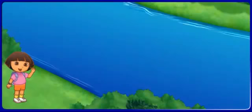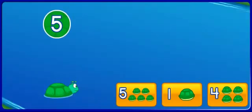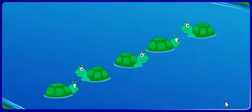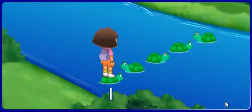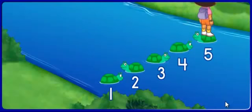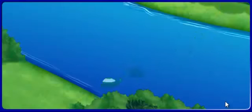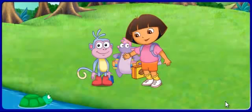Now it's my turn. I see one turtle — one. But I need five. Click on the button that has the missing number of turtles. Four. See, one and four make five all together: one, two, three, four, five. We made it across the river. Thanks for helping. Y gracias, Tortugas. Now come on, we need to keep going.